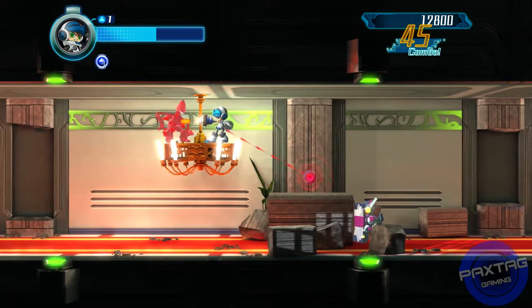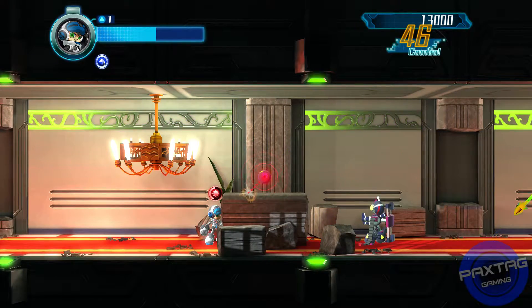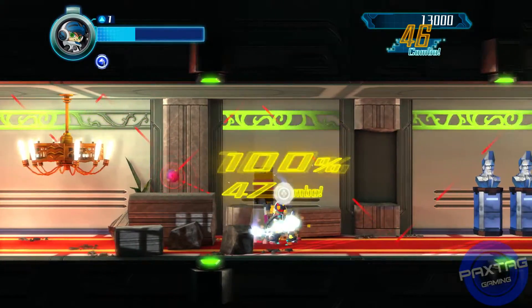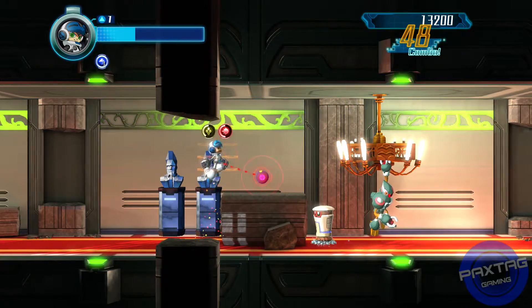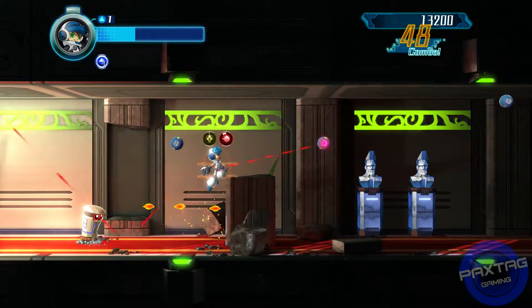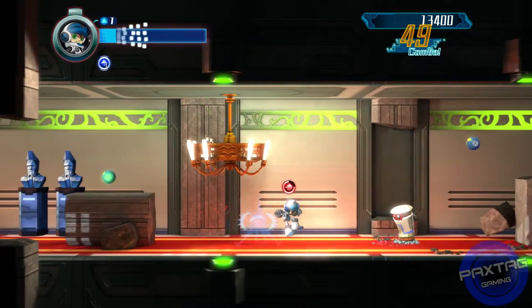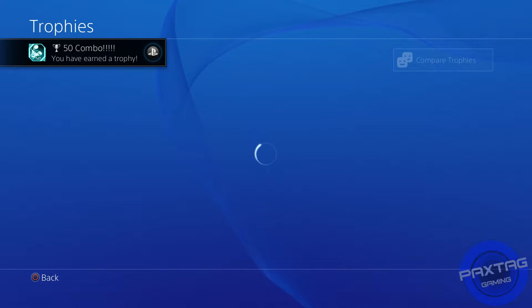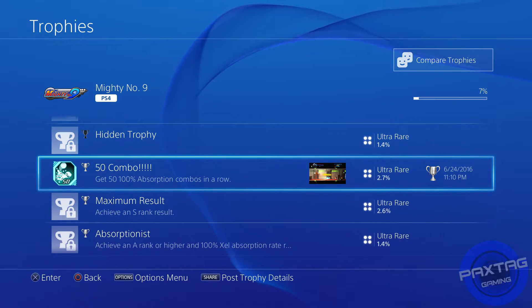Those enemies with shields - if they don't disappear after the first hit you'll have to hit them again, and it counts as two combos, which is nice because you get two combos from one enemy. The total number of enemies in this level actually equals 50, so these are the last two enemies and it totals exactly 50. I'd imagine you have to get 100% completion on all enemies in each level to get this trophy.